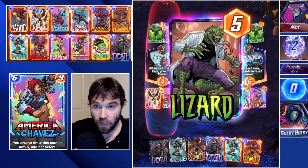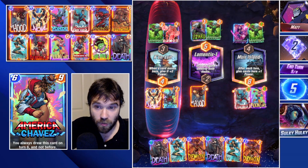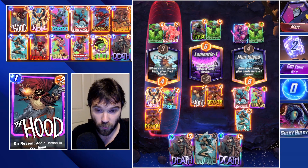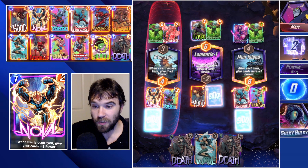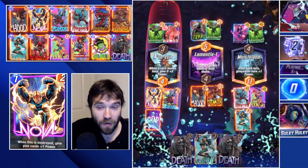Moon Girl comes down, their Psylocke comes down — so they're ramping into a five-cost card next turn. We'll drop both Demon tokens and Wave, then drop both Deaths and our Wave on the final turn for a big power push. They skip here, so they probably have an Infinaut.